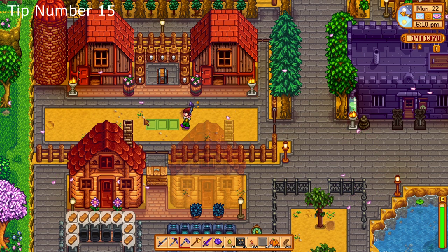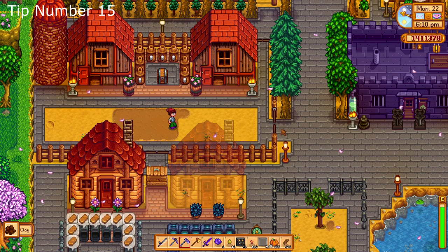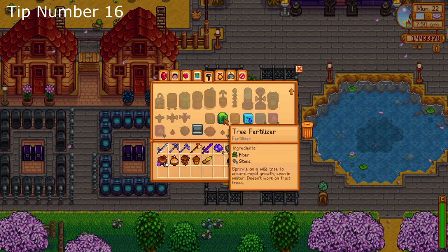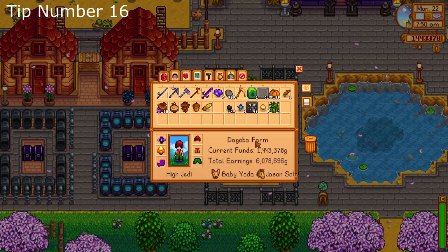Number fifteen: got extra ore? Smelt and sell. Especially with gold bars and iridium — at 750 gold and 1000 gold respectively, they can fetch quite a good price when sold in bulk.